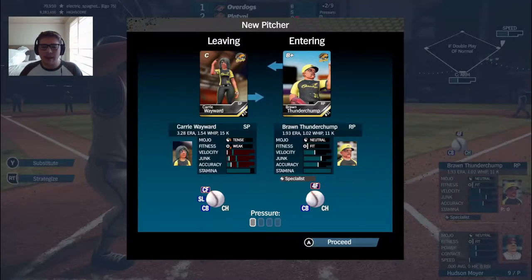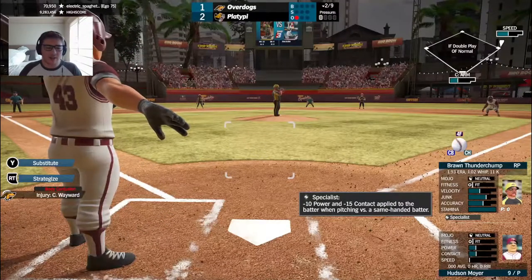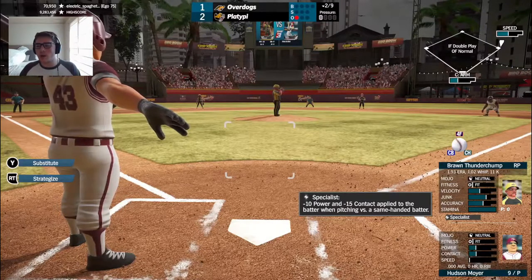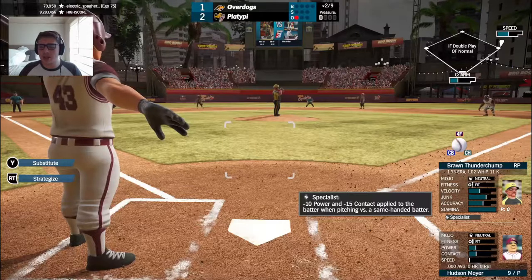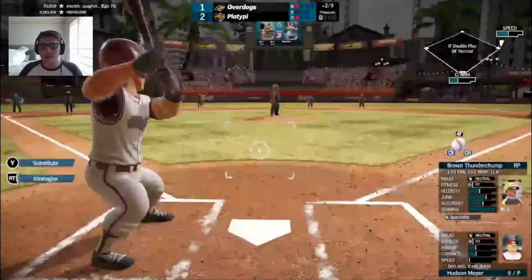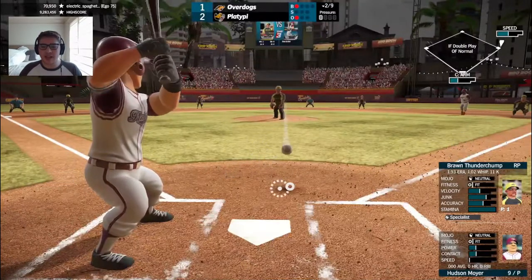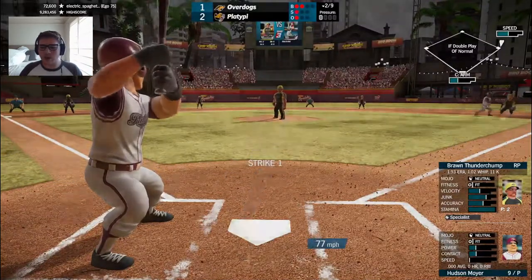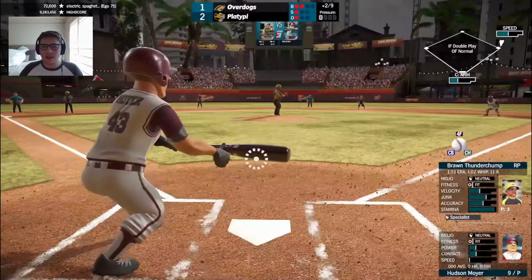Braun Thunderchump is going to come in to relieve Wayward — a lefty. Right now her condition is marked as a body contusion, which does not sound good. Braun Thunderchump has a 1.93 ERA on the year, 1.02 WHIP, 11 Ks. Features a four-seamer, curve, and changeup — a southpaw. Coming in early, he's going to have to chew up a lot of innings. But quickly going 2-0 to his opposing pitcher.